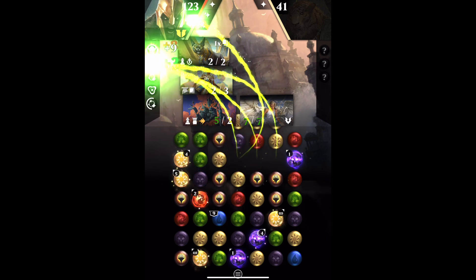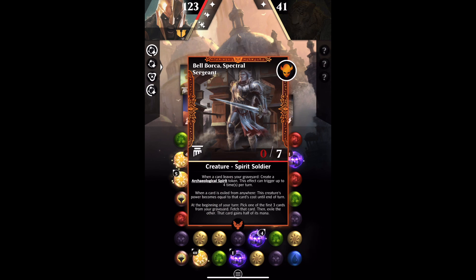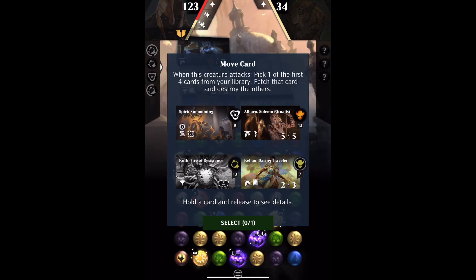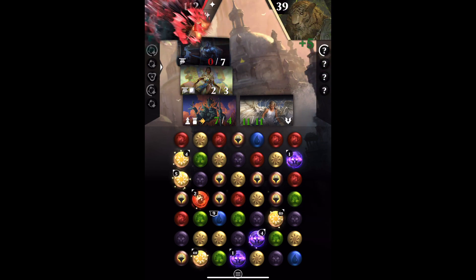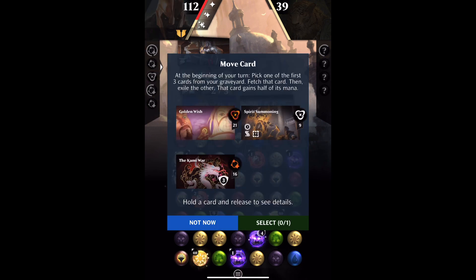We need to get a creature to leave our graveyard, so I'm going to play Bell Borker. The third paragraph of Bell Borker says at the beginning of your turn, Bell Borker is going to ask us to choose a card and pick it out of our graveyard. So let's get around to the beginning of our turn. We're going to move a card from our graveyard and you should see our Spirit token very briefly — you'll notice it gets plus one, plus one.